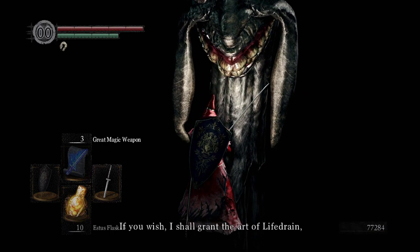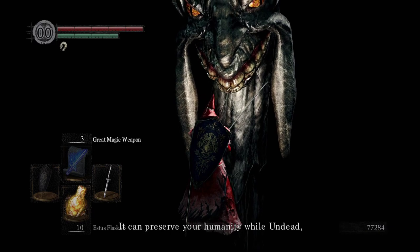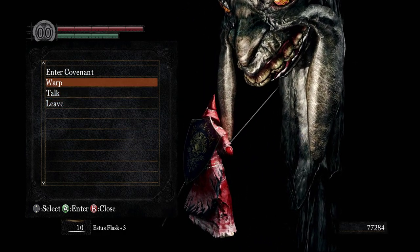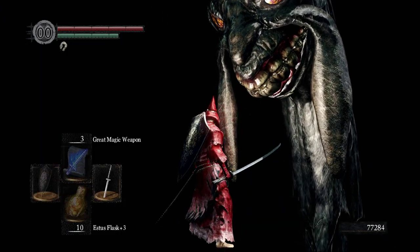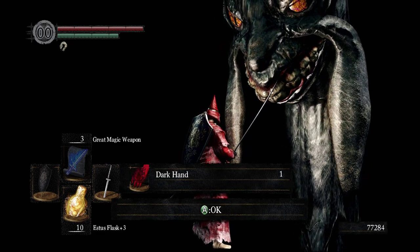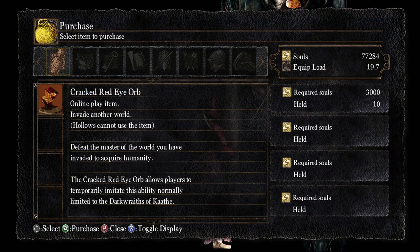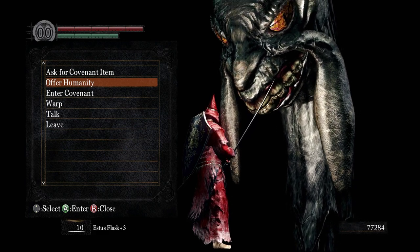Koth says: 'I shall grant the art of life drain, the legendary power of the Dark Lord. It can preserve your humanity while undead and cast off the shackles placed upon your brethren.' To buy stuff from him you have to enter the covenant — I'm already in the forest covenant, but let's join it. We get the Dark Hand right from joining — that's the life drain he was talking about. Asking for covenant items gets us Cracked Red Eye Orbs, which is how you invade as a dark wraith.